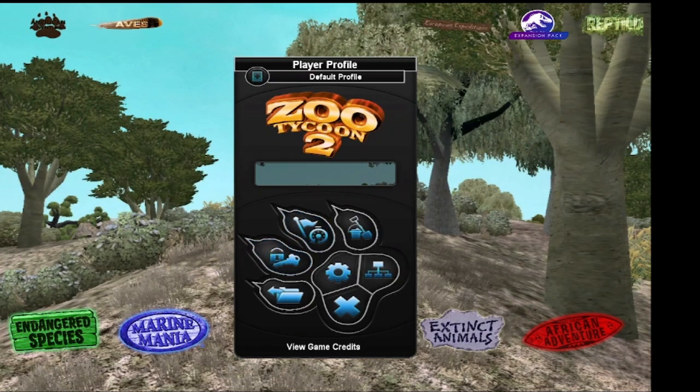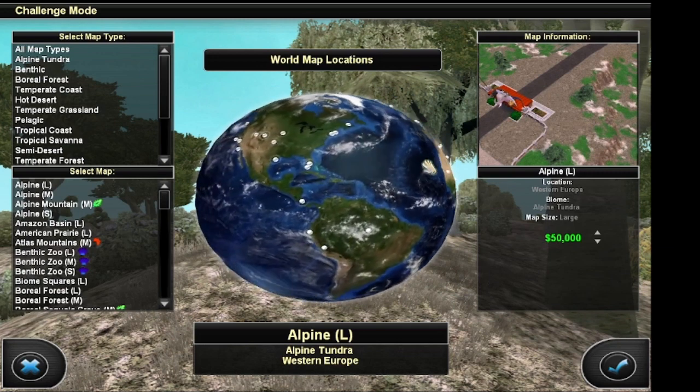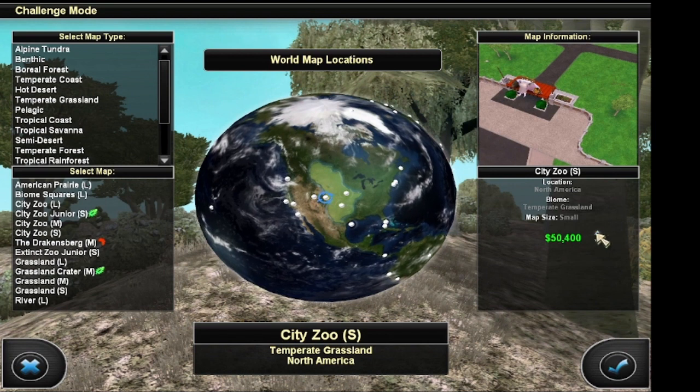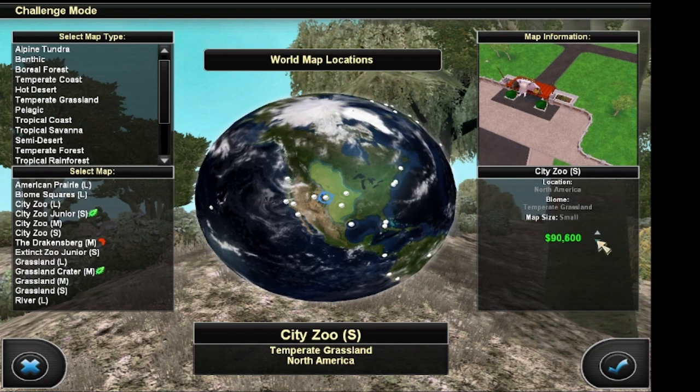Hello everyone, Criceratops98. This is going to be my challenge mode series on the City Zoo Small map. I just attempted to do this, but my game crashed, so I didn't even do anything in the game. I didn't do a single thing in the game, and it crashed.